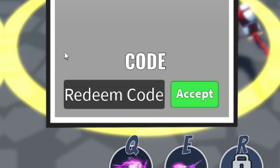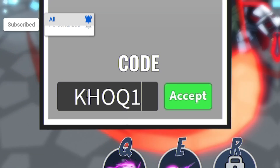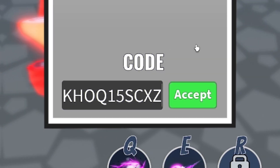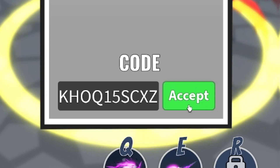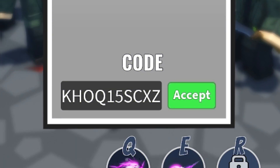The first code today is going to be KHOQ15SCXZ. Just put that in there — that's our first one today. Click on Accept and redeem that one. I'm not really too sure exactly what that one gave me, but I'm sure probably something quite decent.